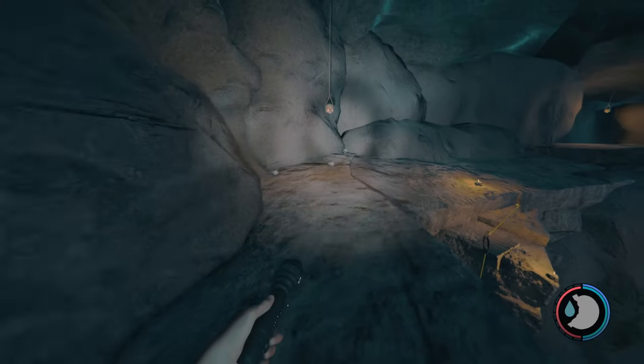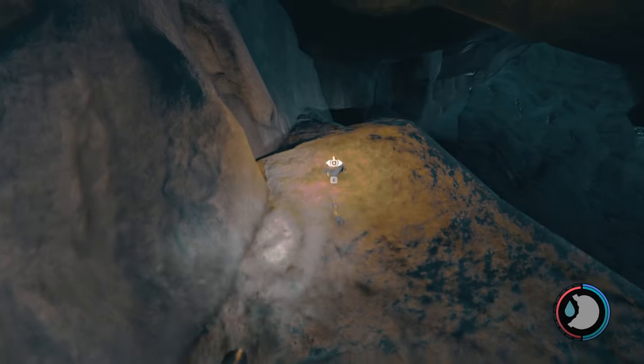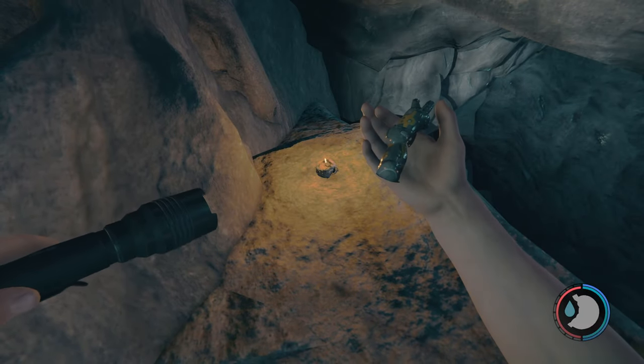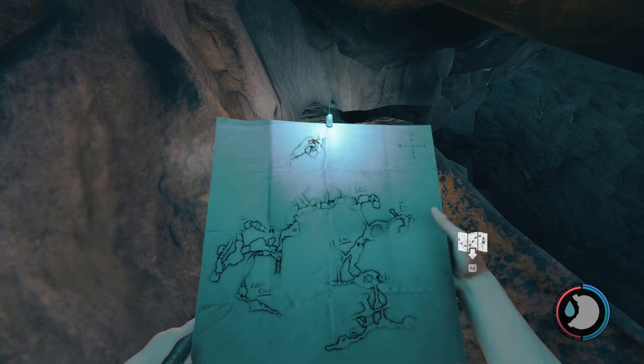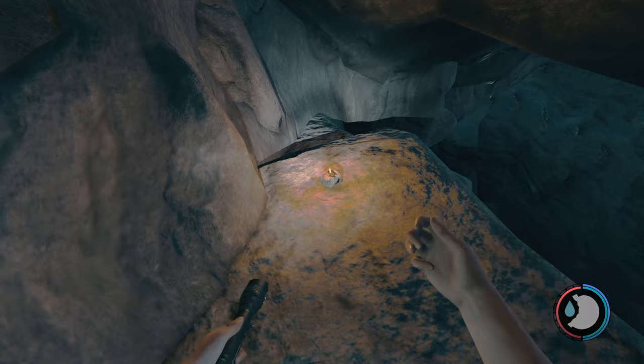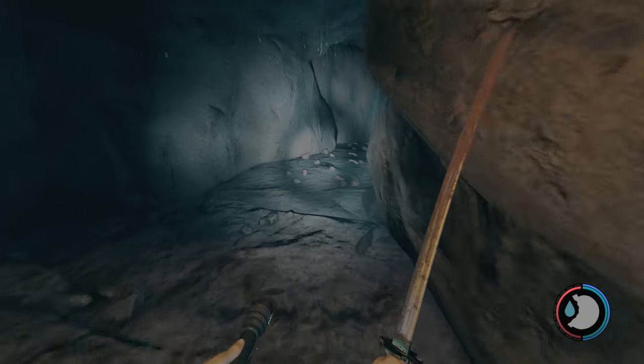The most important item in this cave is Timmy's toy arm, and it's right here at this skull candle. That's where it is — right here on the map. Once you get that, you want to head on into this area right here.